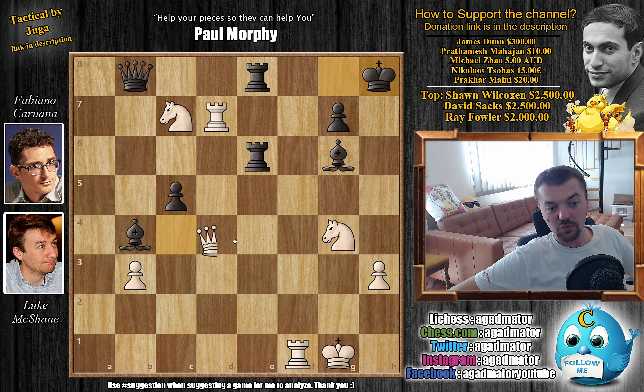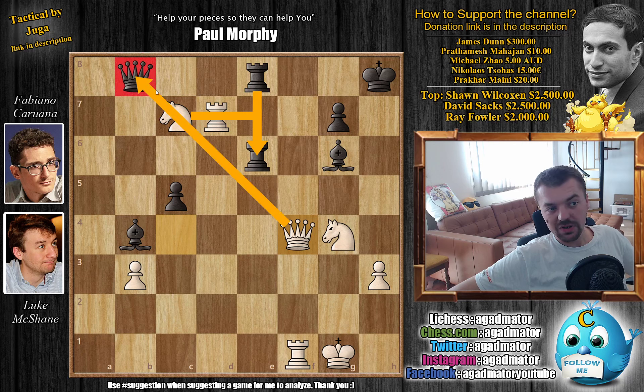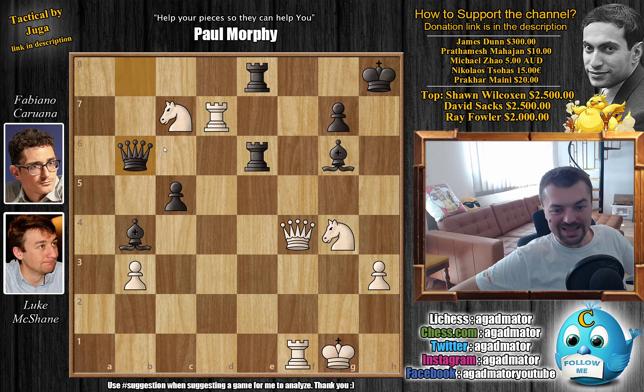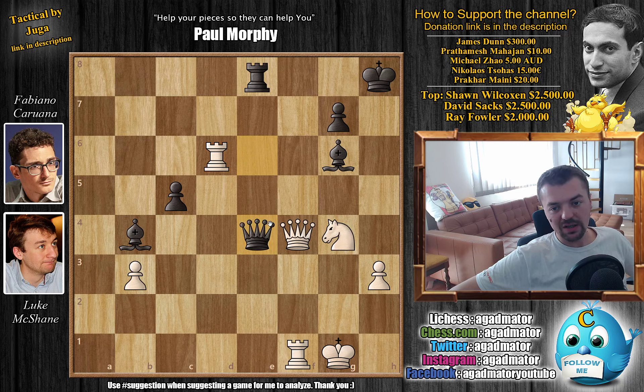McShane plays Queen to f4 — the second best move. You're threatening Knight-captures on e6, just picking up a Rook. If Black trades Queens, you also capture the Queen, so Black cannot recapture the Knight. And if you capture the Knight with the Rook, also just Queen-captures. But it allows Fabi to wiggle out. We have Queen to b6 — Fabi gives up the exchange, very happy to continue the game. We have Knight-captures, Queen-captures, and now Rook to d6, attacking the Queen. Also the Bishop is behind the Queen.